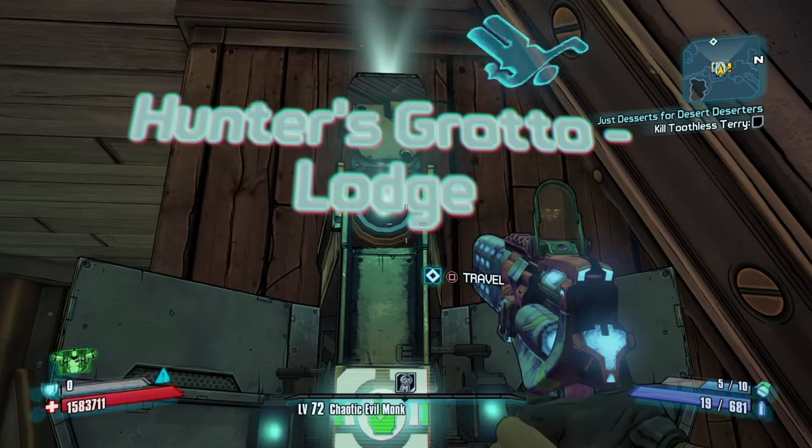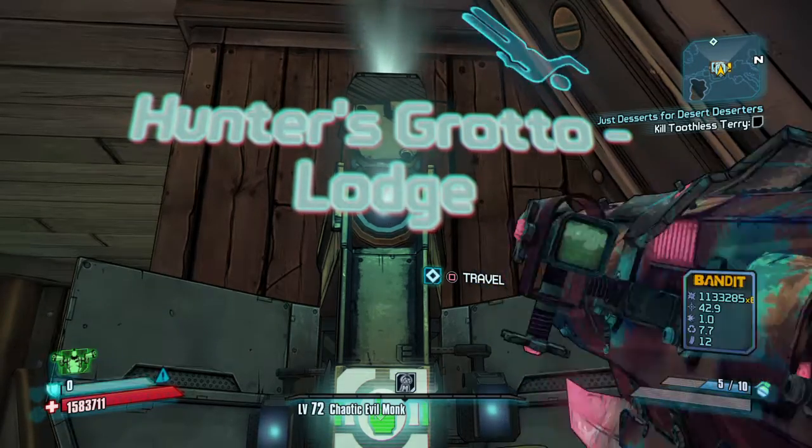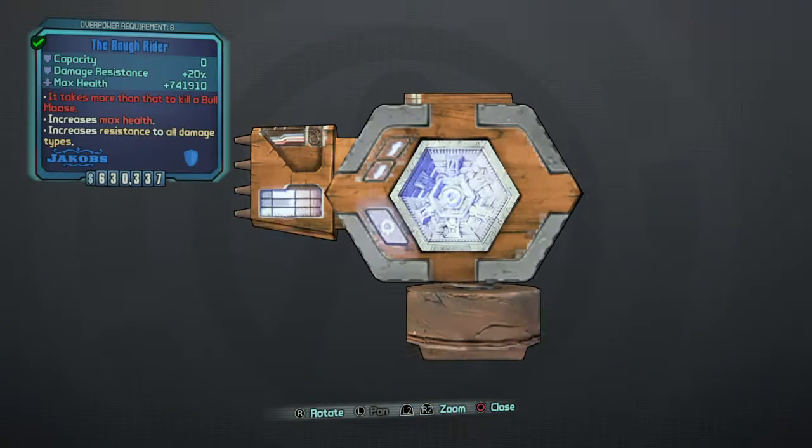Hey guys, what is up man, it's your boy Critical Master here, and today we will be getting the Rough Rider. It might have zero capacity, but it has 20% damage resistance and adds maximum health by 741,000 percent.